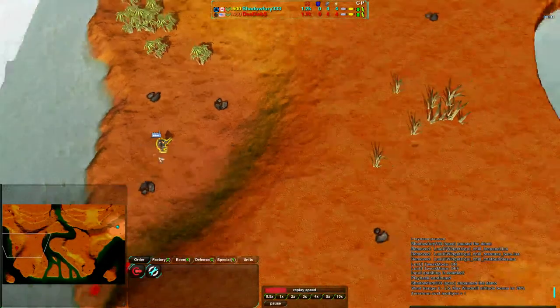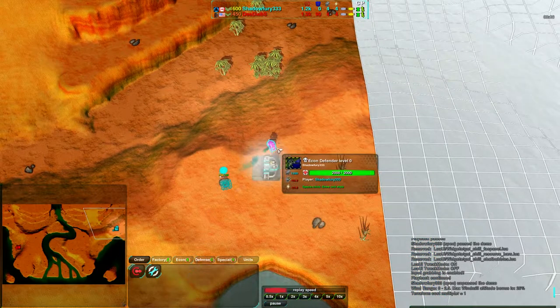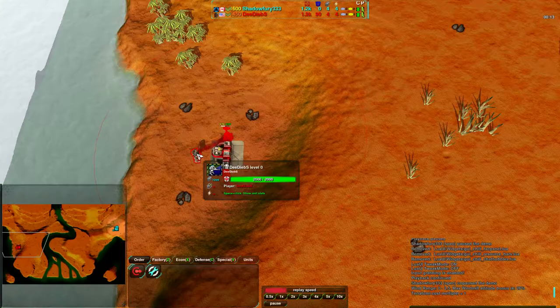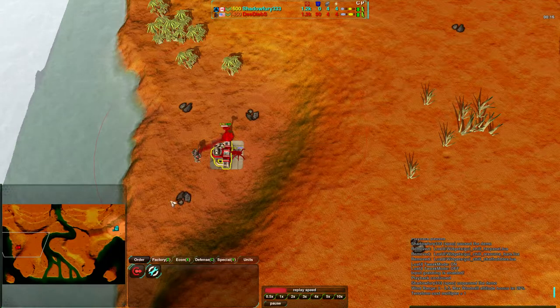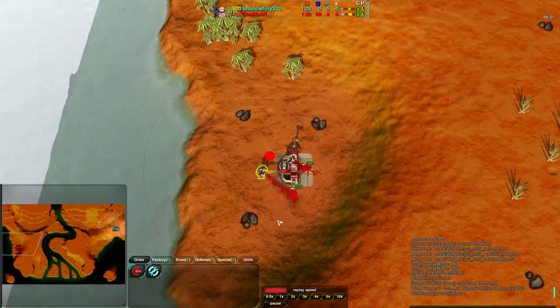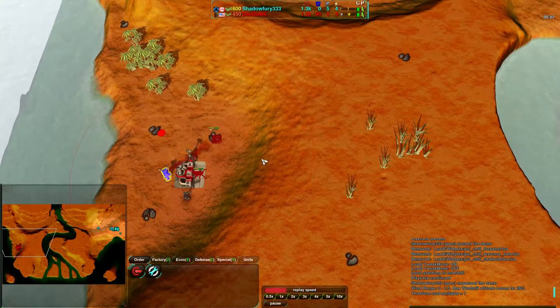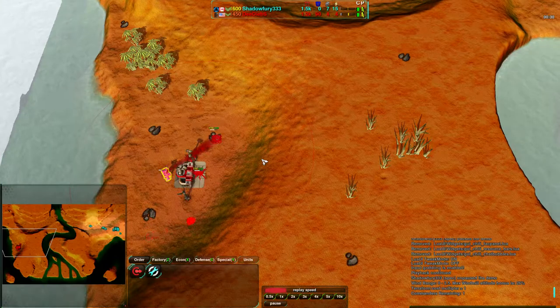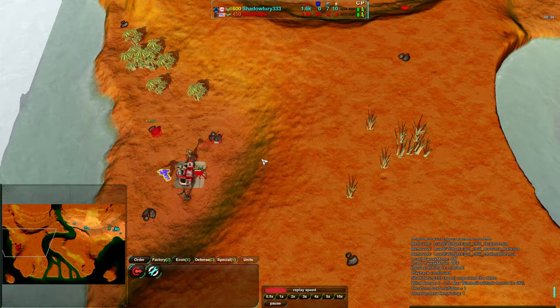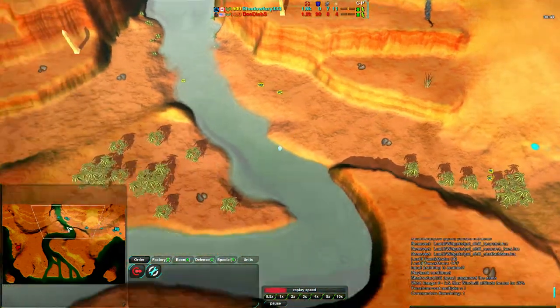DDEBS is starting out on the west side of the map playing spiders, and ShatterFear is on the east side also playing spiders, very quickly morphing his commander. DDEBS is not morphing his commander quickly at all — getting instead a very quick laser tower, quite paranoid. You don't need a laser tower that quickly; you need to get a couple metal extractors first. Ideally you'd want the laser tower right as your opponent's attackers are coming into your base. On Isis Delta I'd say at least two metal extractors first.